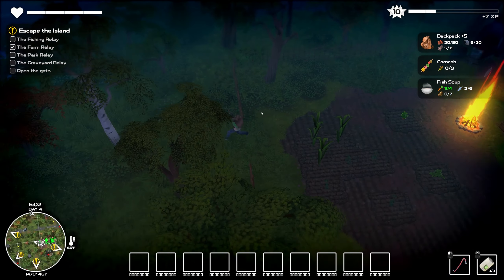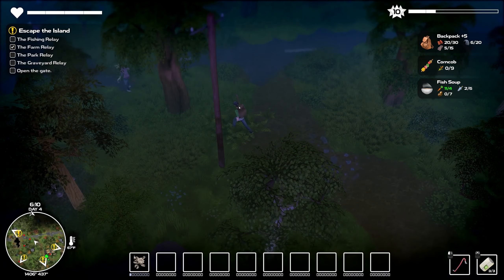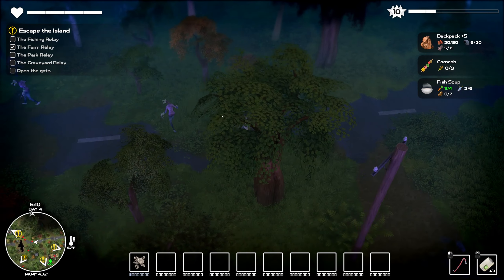This looks like another place where we can do some farming. This is the place that has the big old well in it that we were actually able to use recently, which was kind of cool. Let's go ahead and just bonk. I think that was a deer over there running around — there's a health bar.